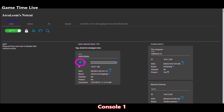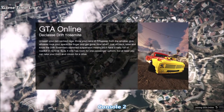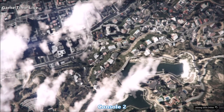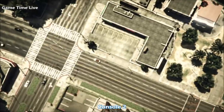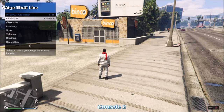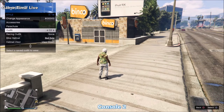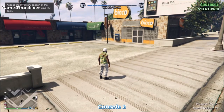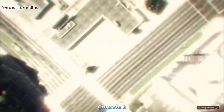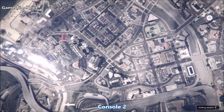Console number two is loaded in story mode. If doing this with a friend, have them go to an invite-only session. Once fully loaded in, open the interaction menu, go to Style, and apply your console number two outfit — the light woodland tactical hoodie saved earlier. Once that outfit is applied, do not apply anything after it. After your save icon, go back into story mode and log out.